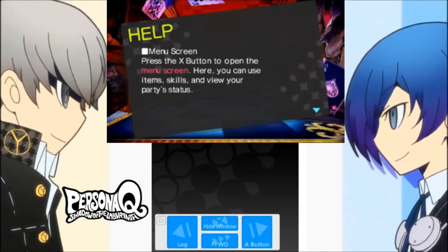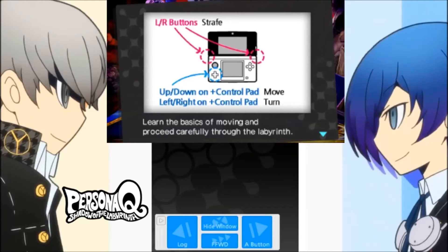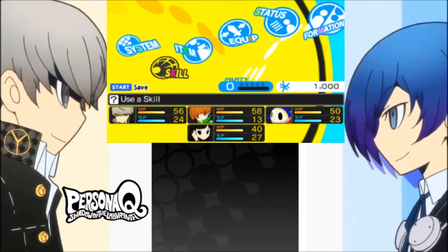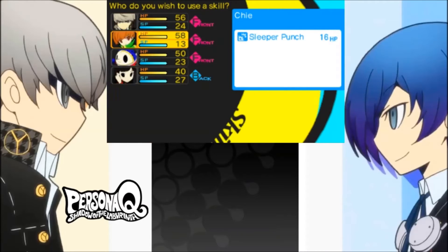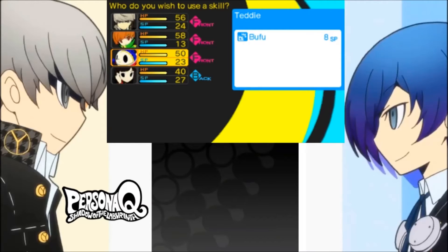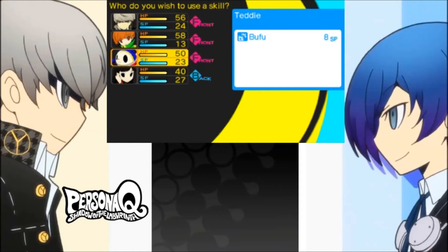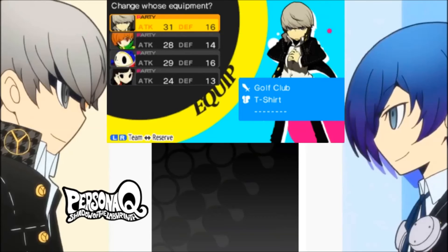Help menu screen — press X button to open the menu screen; you can use items, skills, and view your party status. L and R buttons are strafe. Alright, these are the people on my team. Let's check out some skills — I have Zio (electric attack), Sleeper Punch (chance of sleep), ice attack, and Seal. My healer, my ice person — alright. We got Cloud, we got Tifa, ice person, and healer. Easy — Final Fantasy 7, same game.